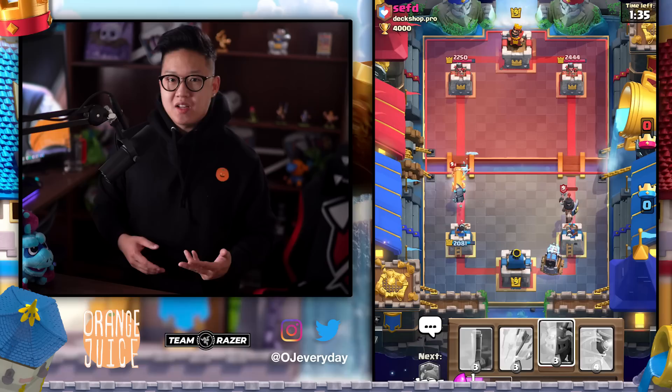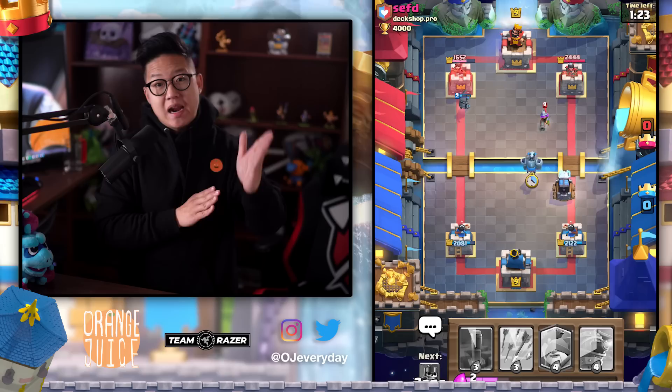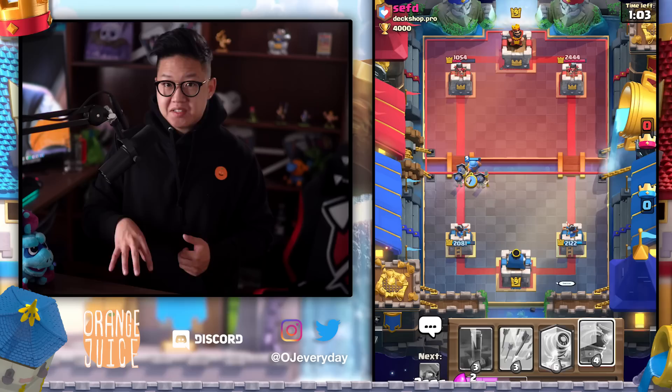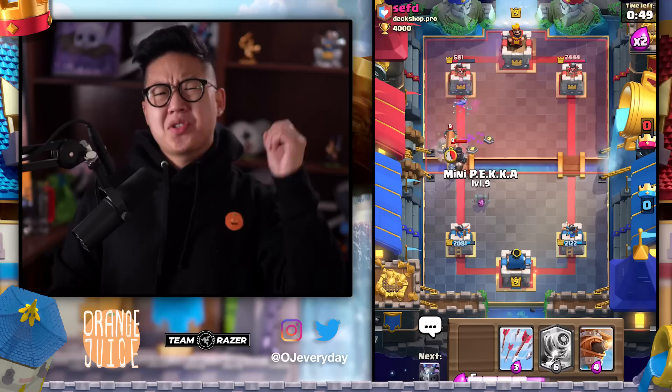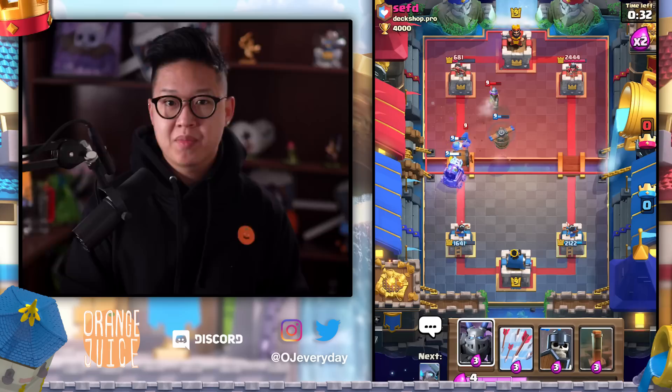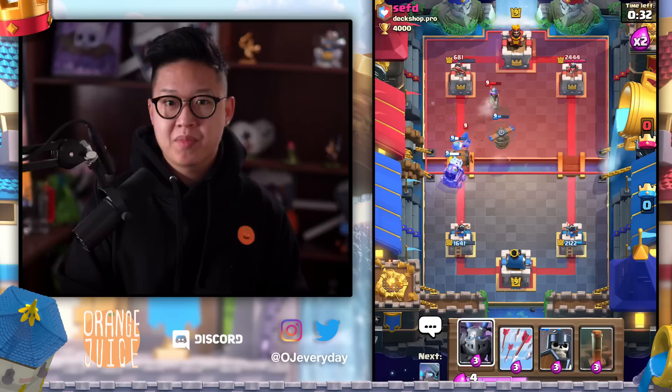He's incredibly useful on defense due to his inexpensive cost — like a single-targeting tornado that keeps on hooking until he dies. Once you use him on defense against a hog rider or building-targeting units, you can let him cross the bridge and he'll deal 800 damage to the princess tower. You can put a tank in front, a sparky in the back, and hook anything into the sparky. You can put a dark prince in front to protect him from swarm cards, or a mini pekka so he'll hook musketeers towards it. The synergies are unlimited.